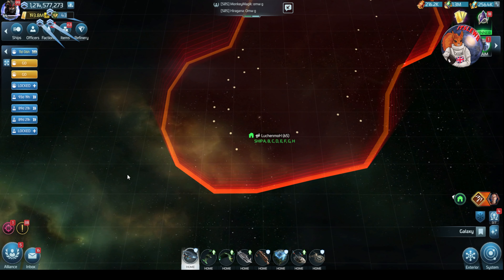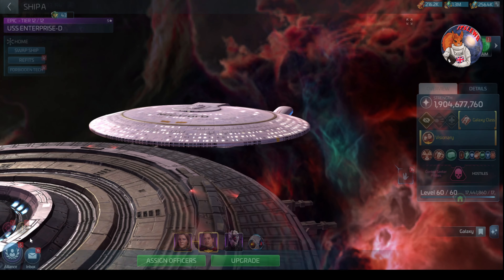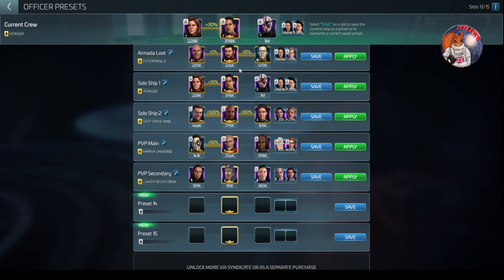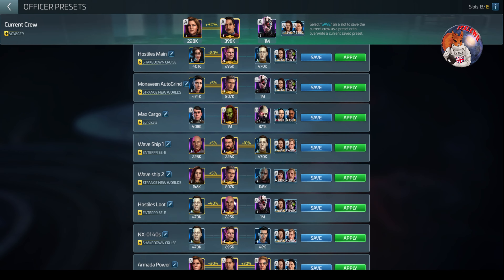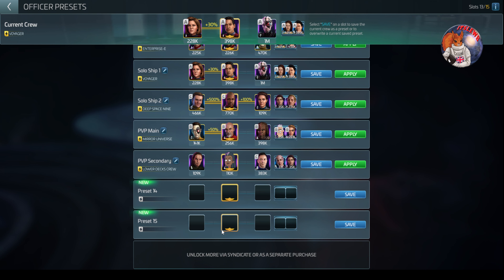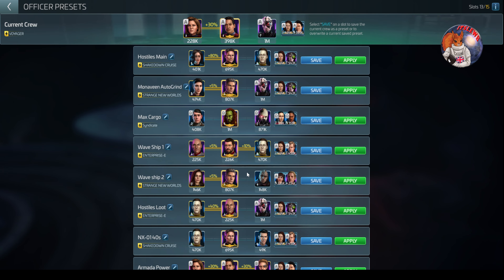Preset crews have been around for a little time now and they are really, really simple. There are two main facets to preset crews. When you go into your assigned officer screen, you can access your presets in this little toggle button here. So when you click on this, you can access all of your different preset crew slots. I've got quite a few — I've got two that I've unlocked more recently that I've not even added anything to, so we can use those to play with for this video.